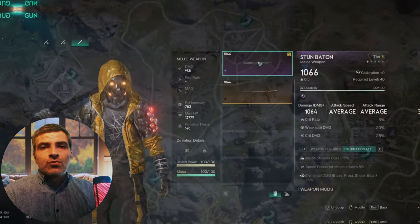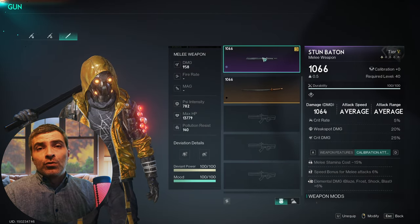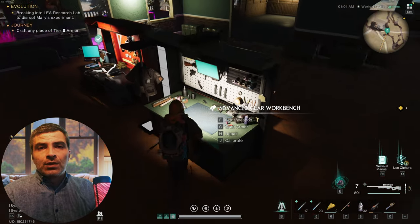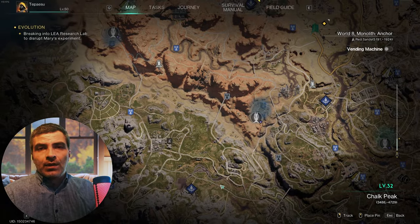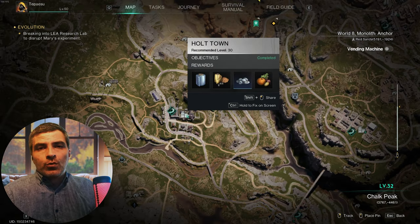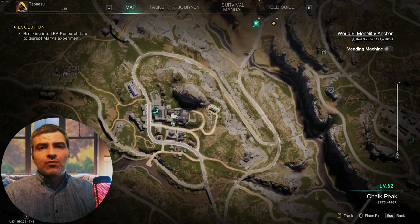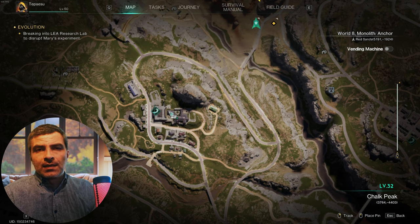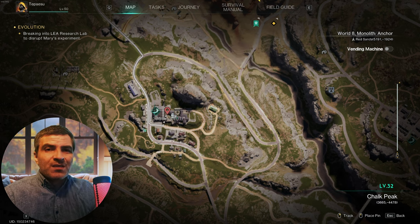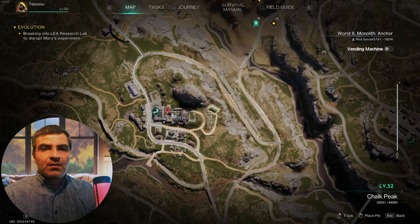Before you go in, you should craft the stun baton if you don't have it laying around, because you'll need it in the seepage area. You should have the blueprint unlocked if you did Holddown, by the way — that's one of the first anchor point locations you should do when you go into Chalk Peak anyway. It's just north-east of Tallgrass in Settlement. The mystical crate is in this big mansion basement I think, but I might be wrong.